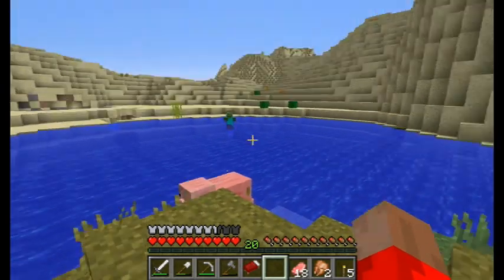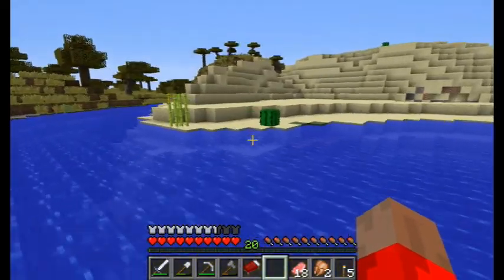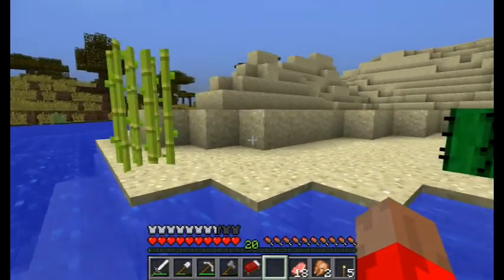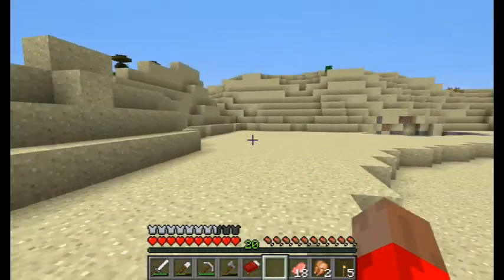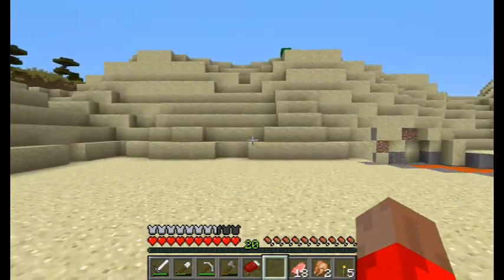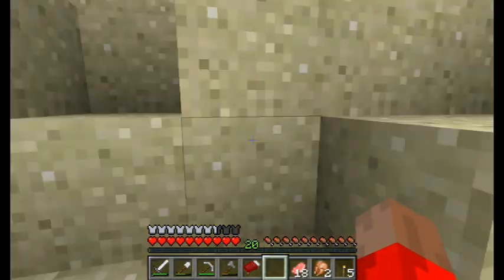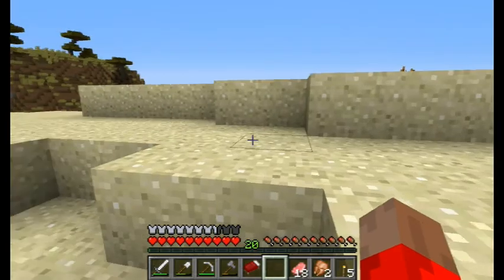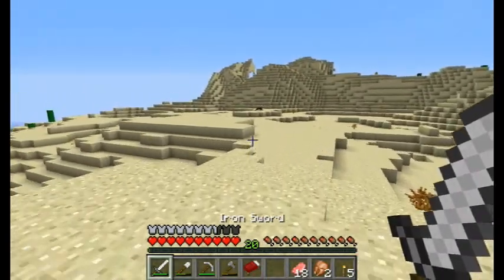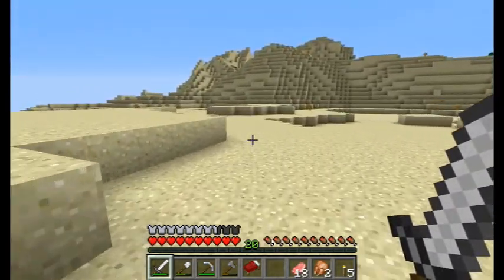What we're going to do is poke around this desert for a little bit. There might be a desert temple, there might be a village out here. The last thing we really need before we go to the Nether is a carrot — that'll be for the brewing station. We need a piece of strength. Three more pieces.